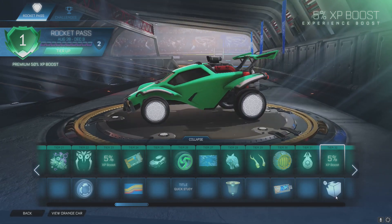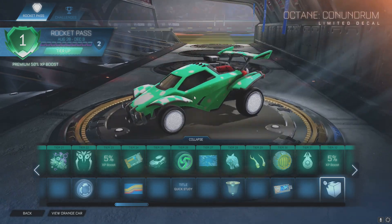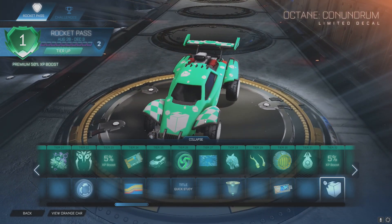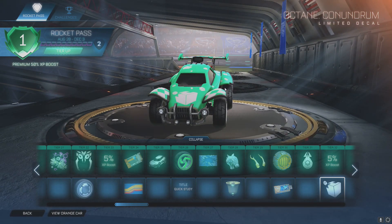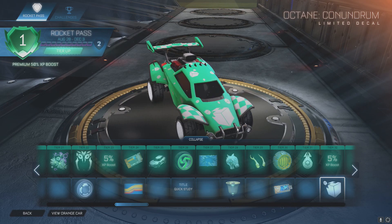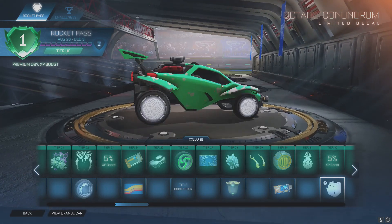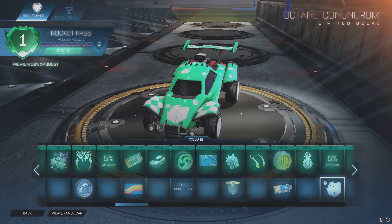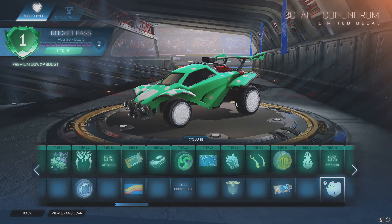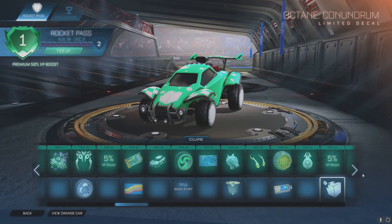Tier 32 you'll get an XP boost and the Octane Conundrum decal. Is that Kevin from Fortnite? Confirmed in Rocket League! I guess that makes sense — Epic Games just bought Psyonix. They'll probably be implementing more stuff from their other games into this one, which... I don't know how to feel about that.